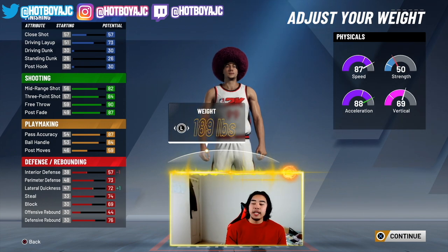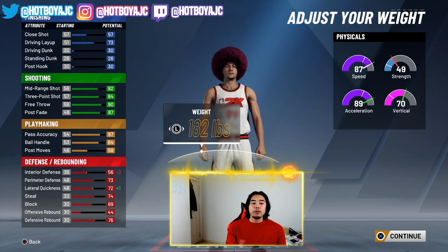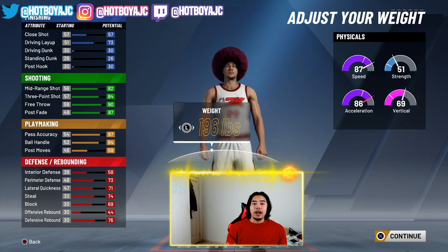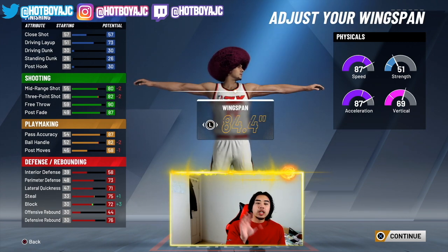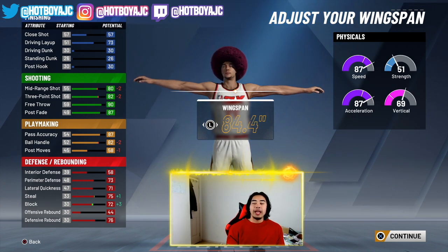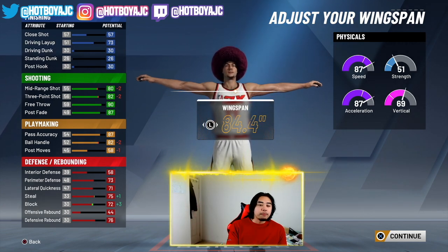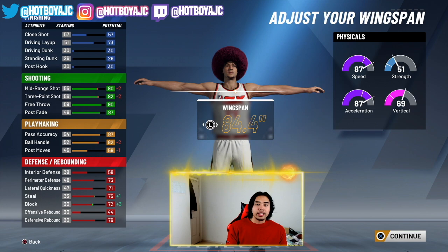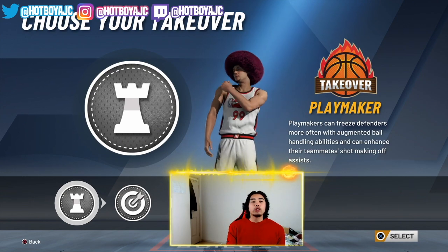With the weight, a lot of people say to minimize it, but for this build I'm actually not gonna do that. I don't like to take a decrease on the interior defense — it's very important, it really helps you stay in front of your defender, especially against slashers in the paint. So I just went with the normal weight of 195. For wingspan, you can actually bring it all the way to 84.4 and still speed boost once you have a 90 speed because of the Gatorade practice facility.